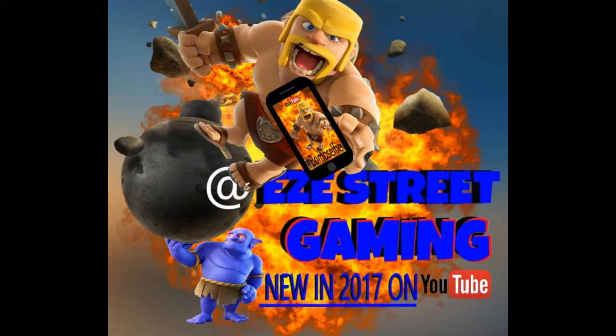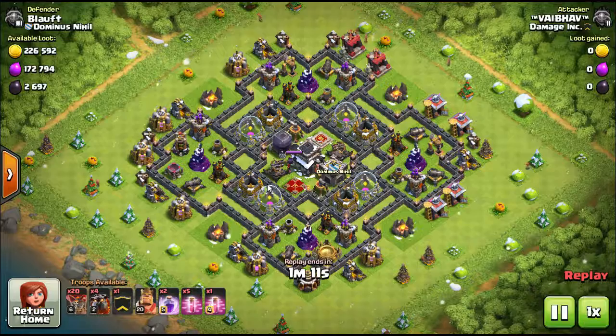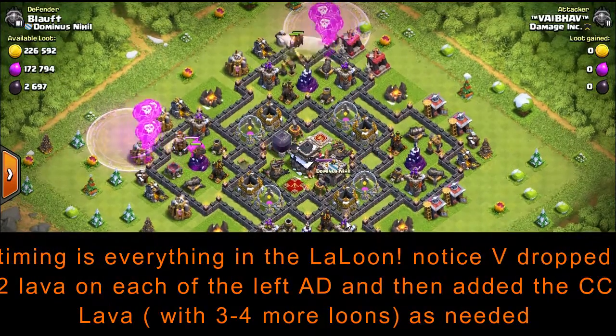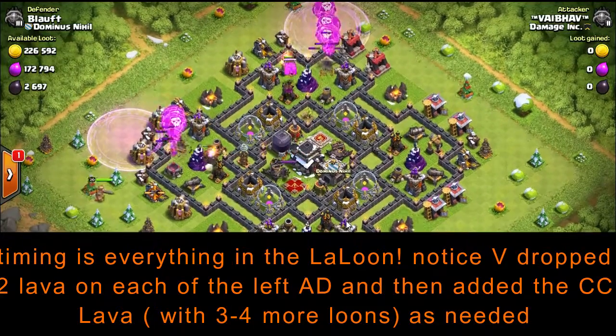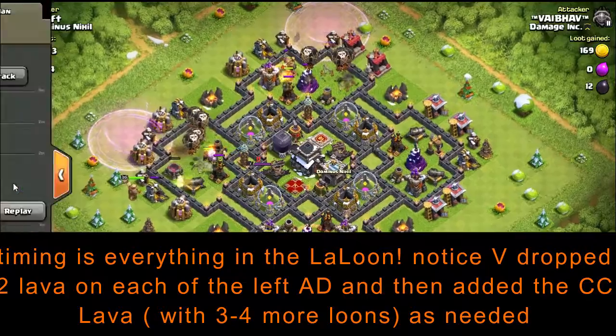Hey everyone, this is a short video on the LaLoon attack. This particular attack is done by V. He brings four lava hounds with him and then one more in the clan castle, so this is actually a five lava hound attack. This is a very specific style of LaLoon.